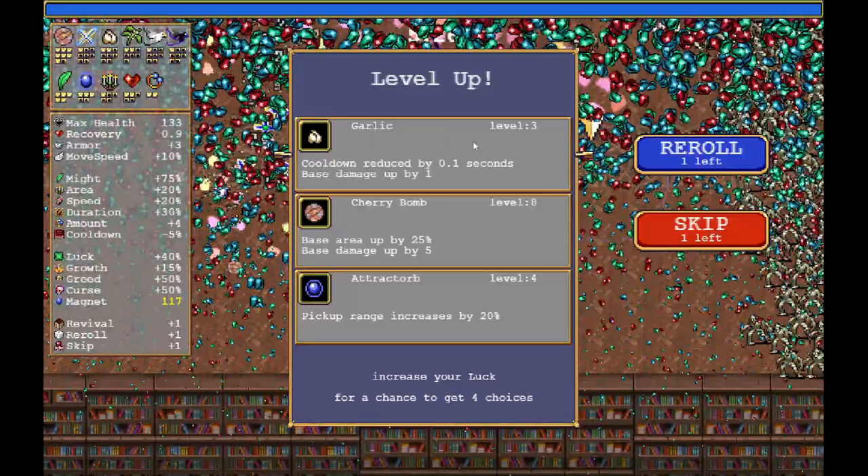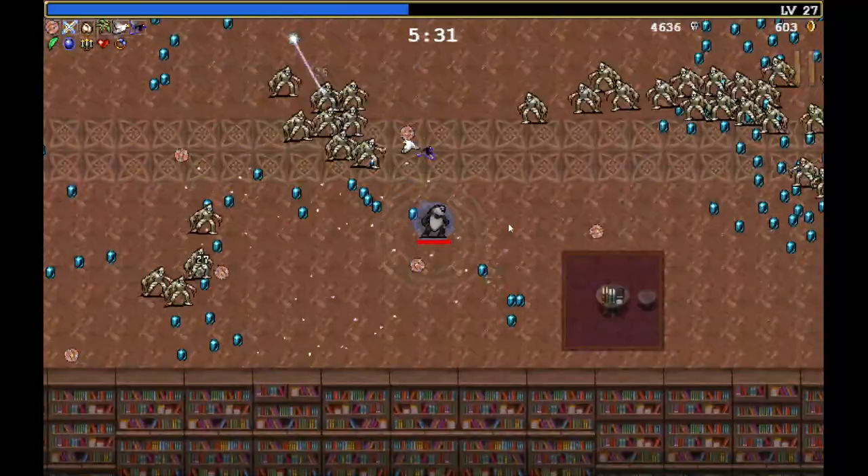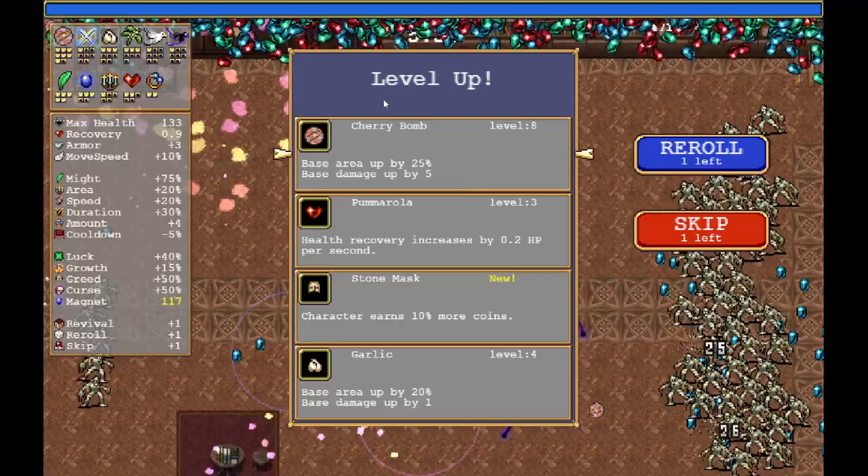The explosions are huge — I like the explosion animation on this new weapon. Base area up 25%, base damage up — obviously we go with Garlic here. The faster we level up Garlic, the better. I'd like to get the first legendary. As far as I know, this new weapon does not have a legendary. I might be wrong, and I don't think we can find the new passive item yet — I think you get it after beating level 30 with the other new character.